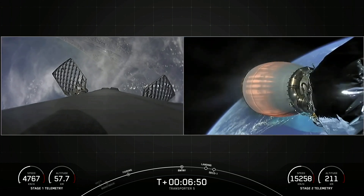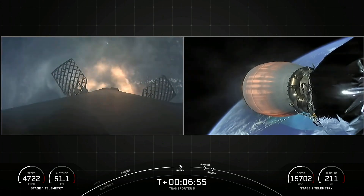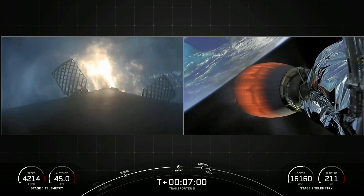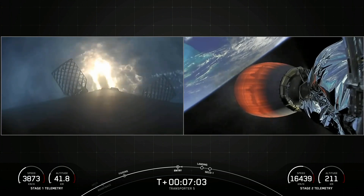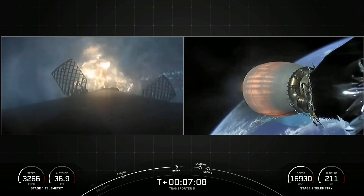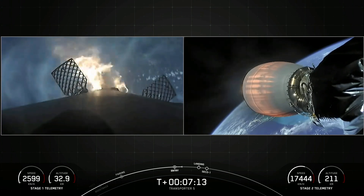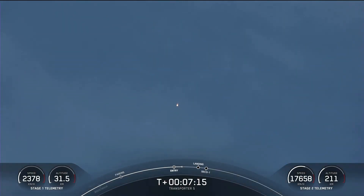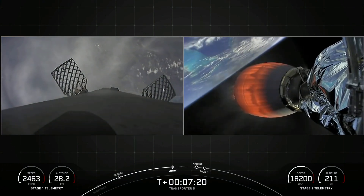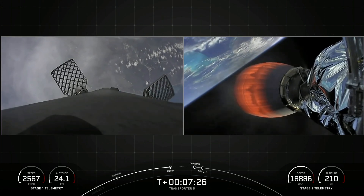Stage one entry burn startup. There we heard the call-out that the entry burn has begun. You can see that on the left-hand side of your screen. This is the second of three maneuvers performed by the first stage today for its return to LZ-1. We are attempting to recover this booster and it will be the eighth time for this booster. Stage one entry burn shutdown. We are targeting to land at landing zone one.